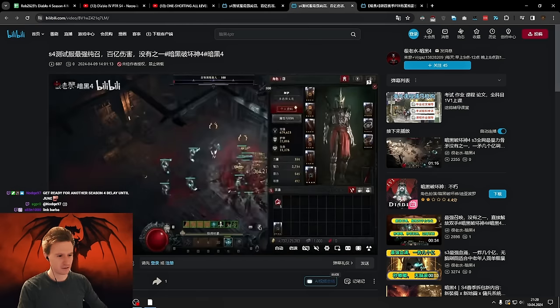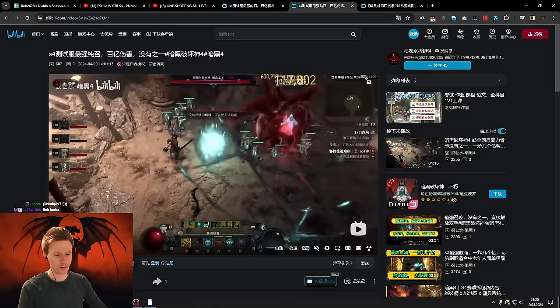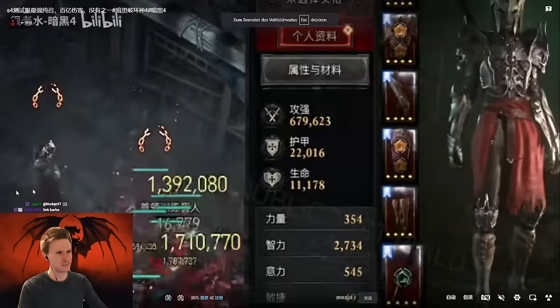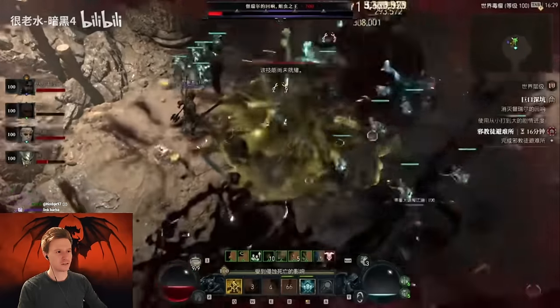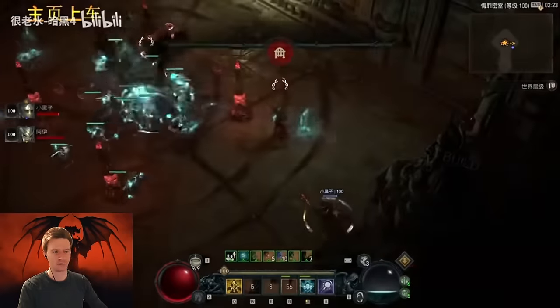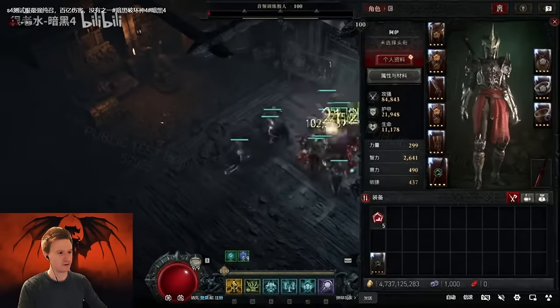There's another video where he also showcases this on Duriel. This is the hardest boss in the game and you can see the chunks of damage. It's actually probably stronger than some of the Druid stuff. You can just see how the Uber boss melts in seconds — in a four-man party, by the way. He just hits the boss for around 10 billion damage.